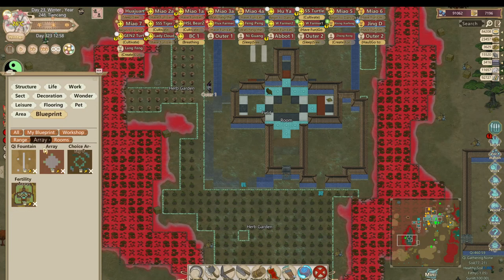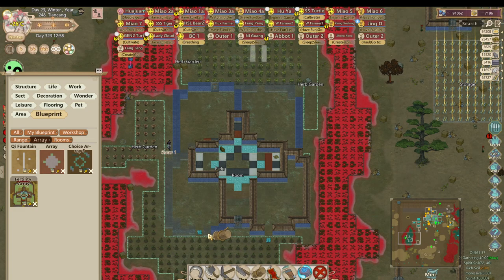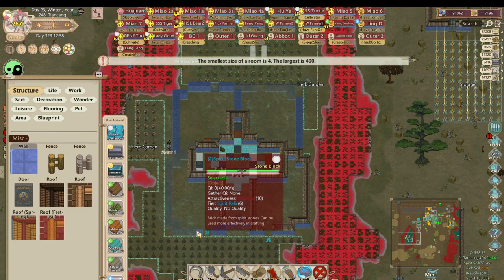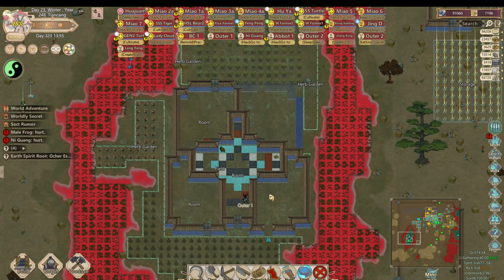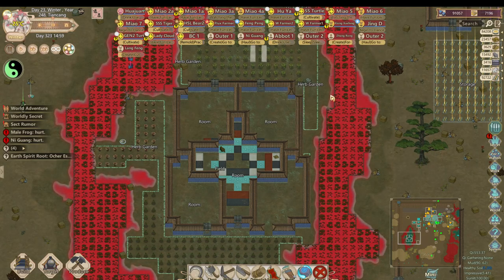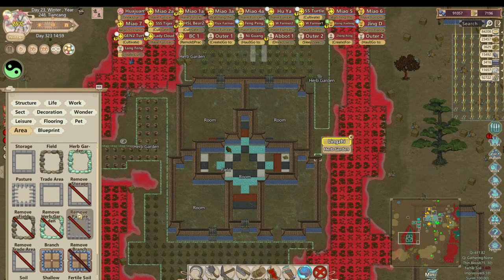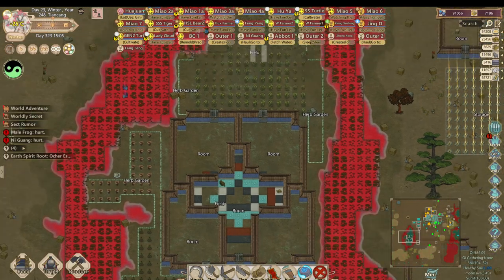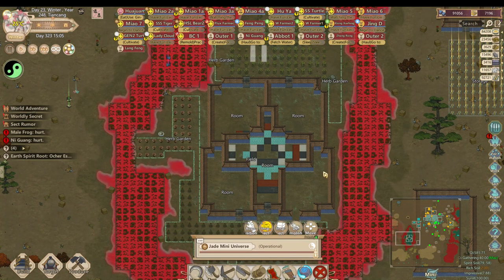Let me check my blueprint to make sure I know exactly where I'm planning to have the spirit root. I was going to have it in the corner, so I actually want the door to be over a little bit, just because I want it centered — though door placement doesn't really matter. One thing I forgot to mention about growing plants is that you need good light sources too. Also, flooring sets fertility to zero, so I don't want extra tiles — I'm doing remove field and remove herb garden.